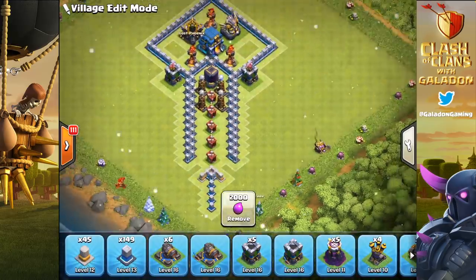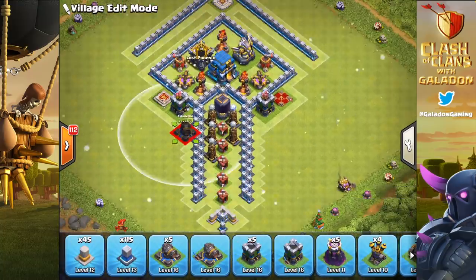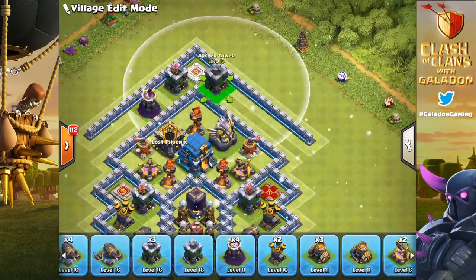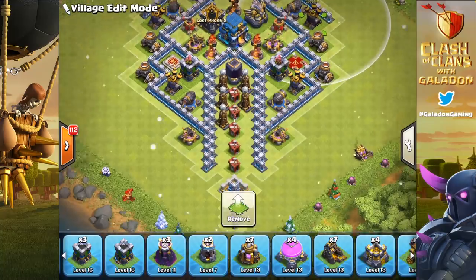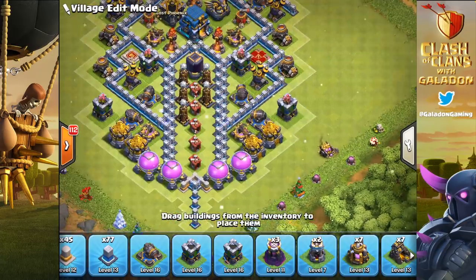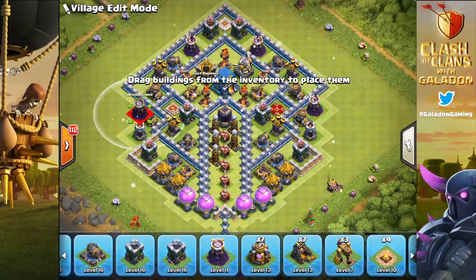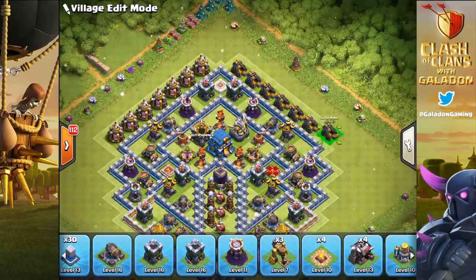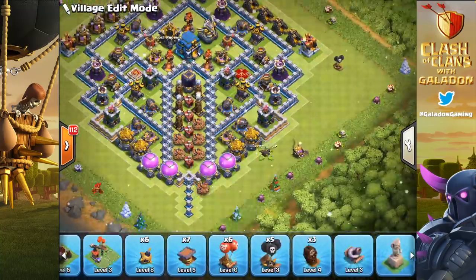Now I have 1.9 million dark elixir — the equivalent of eight elixir storages saved up — which is why the thumbnail looks the way it does: eight dark elixir storages in one. That's why I thought it's time to make the new Galatrap: the dark elixir trap base, with a little pathway of builder huts saying 'come take all my dark elixir.'